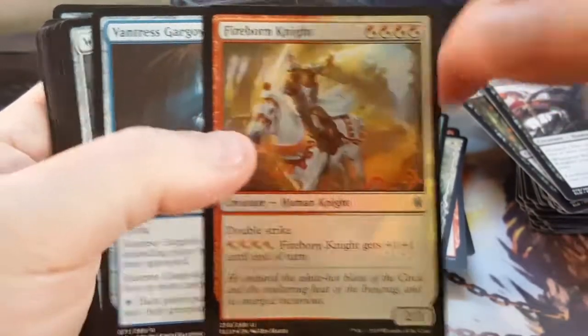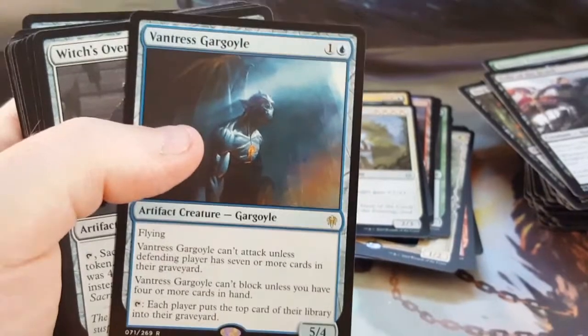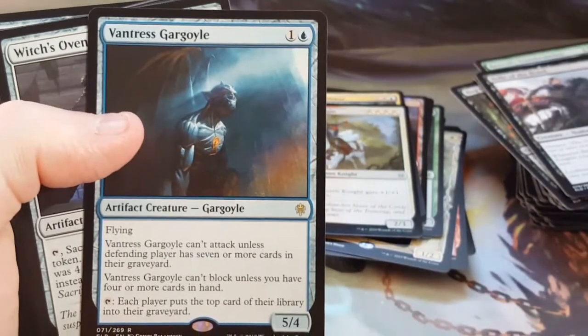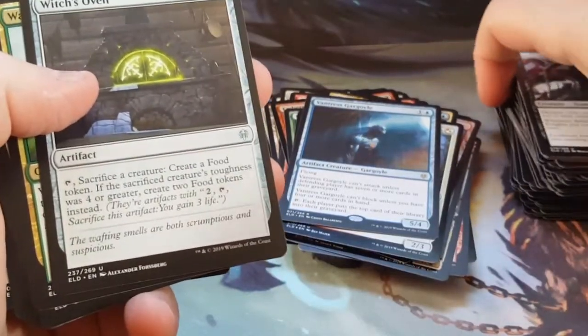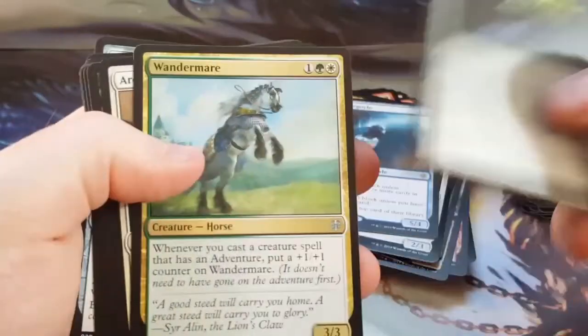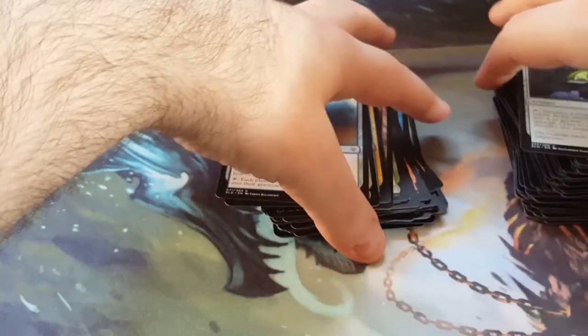And that is a foil Fireborn Knight — really playing on that knight theme. I saw this card and I wanted to try to break it. It's not gonna be as easy as it looks — it's a five-four for two mana, looks great on paper, but when you have a drawback on it, it's not so easy to get. But I saw it and liked it — thought it was an interesting idea, especially with blue being a mill color.